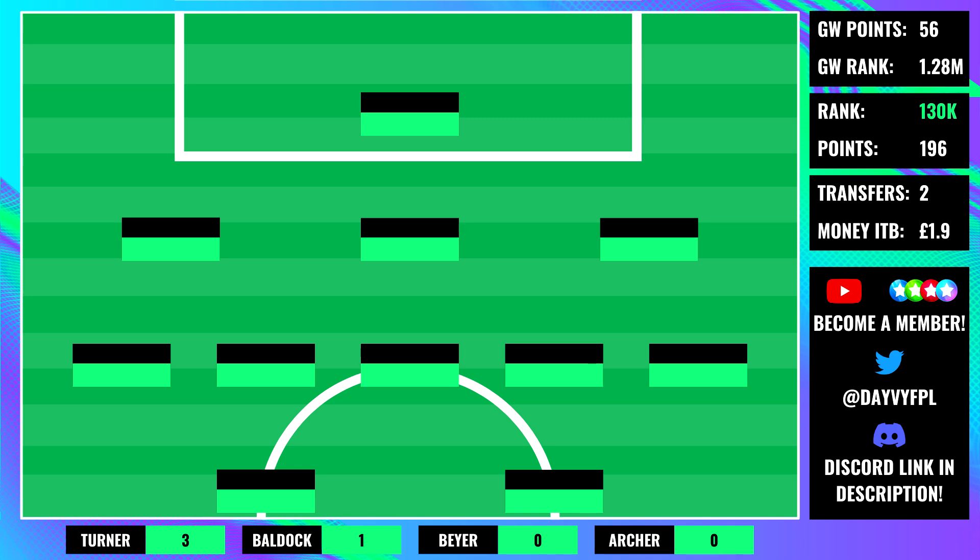Starting much from the bench, and unfortunately that extends to our goalkeeper of choice Johnston. Turner actually outperformed him - Johnston only racked up 2 points. He was featuring against Brentford, which is a pretty tough opponent as their attacking department is pretty decent this season. A little unhappy he didn't rack up more save points, but we have bigger concerns with Johnston between the sticks.